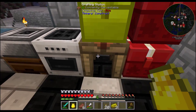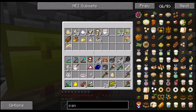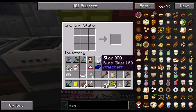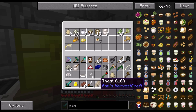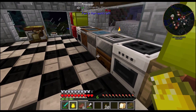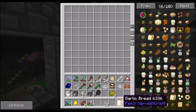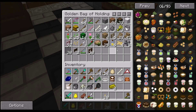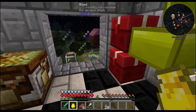Now we need garlic. I only have one garlic, so I think we're only going to get one garlic bread. We have one piece of toast, so we're going to put the bread, the butter, and the garlic — and we have garlic toast! Look at that. We can eat that and it will help us get our health up. Right now my health is full. What I'm thinking is we'll use this bin to put the completed food in. And I also have some french fries and apple juice — let's put that in there as well.